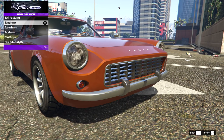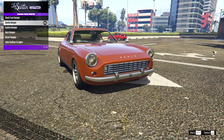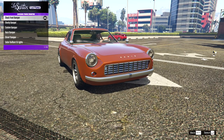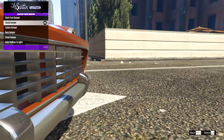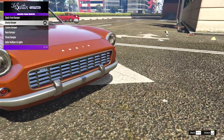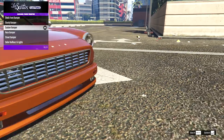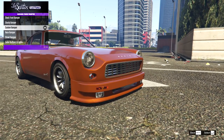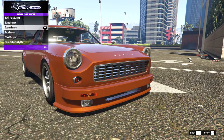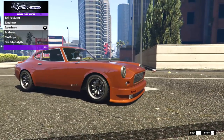Then onto the front bumper — we have the stock: a nice simple chrome bumper. Then we have the sturdy bumper, which is more of a classic look. We also have the custom bumper, which definitely makes it look more like a British sports car — I'm getting an MG vibe from this one.